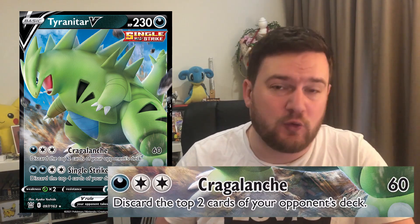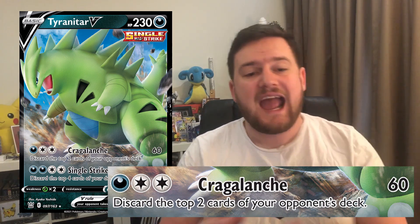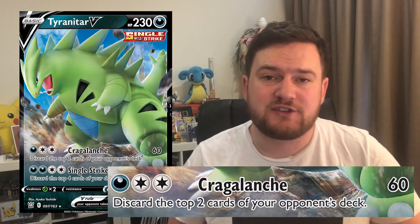Tyranitar V is a really cool card, a dark type single strike Pokemon with 230 HP, which has two really cool attacks. The first one, Kragalanch, for a dark and double colourless, deals 60 damage, which is pretty solid, and discards two cards from the top of your opponent's deck. This means you can essentially mill them whilst putting a bit of pressure on, get some extra damage thanks to single strike energy, dealing about 100 damage every time we attack with this one.